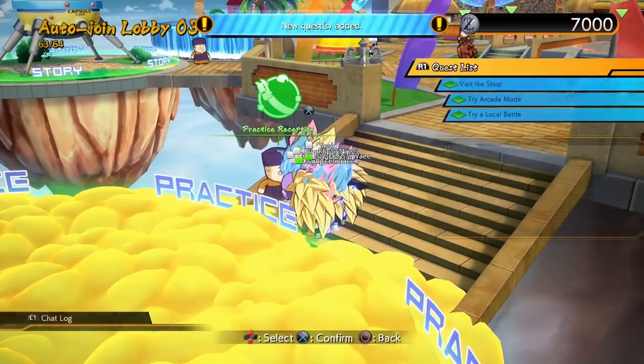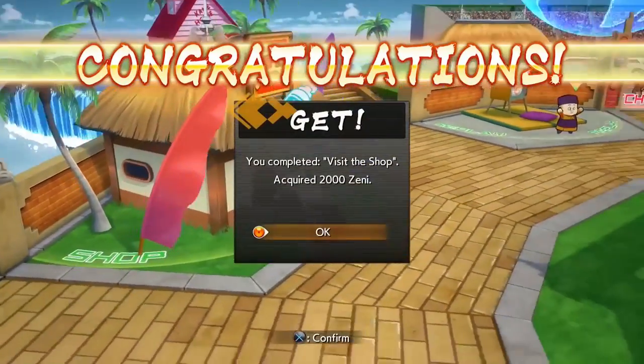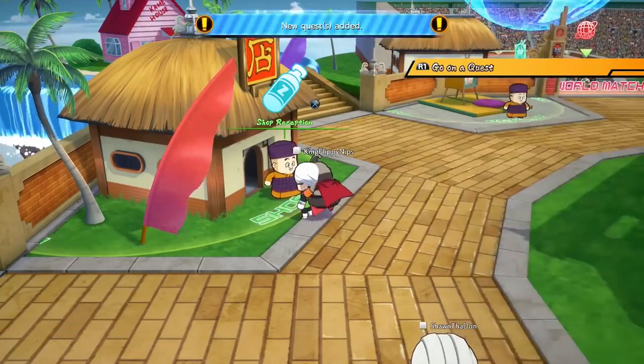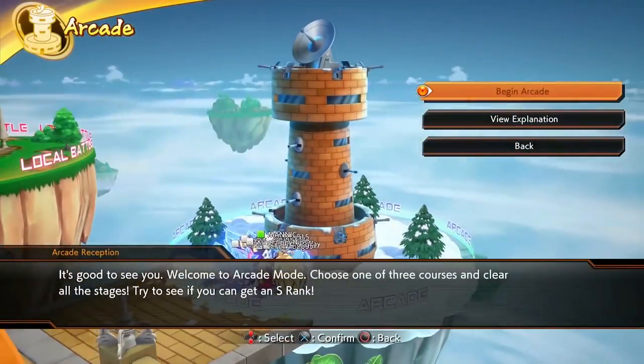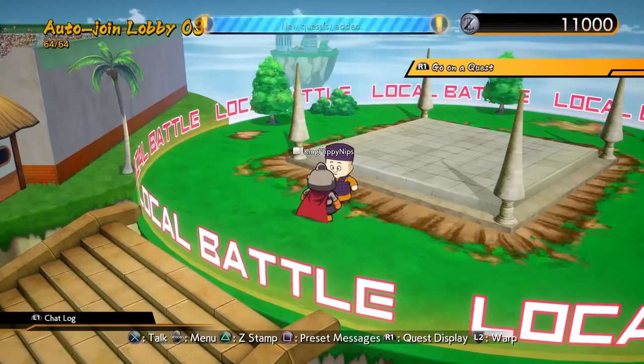Dragon Ball FighterZ's casual match mode is the perfect place to do so without having to worry about your online rank. On top of getting to put your own combos and strategies to the test, you will likely pick up a few pointers from your opponents. Once you're feeling confident, feel free to step up to ranked matches.